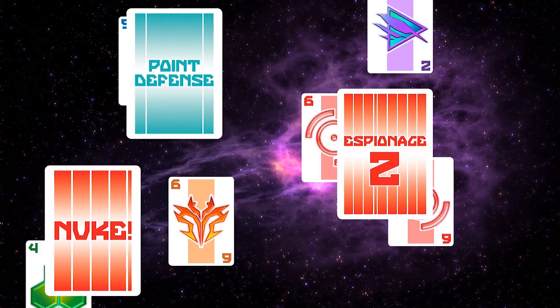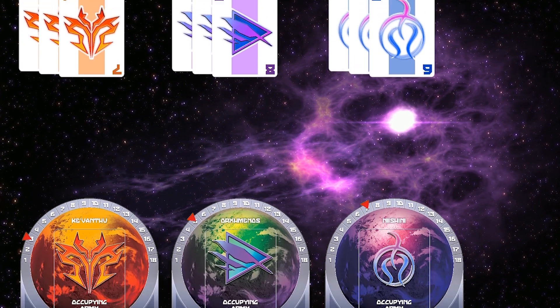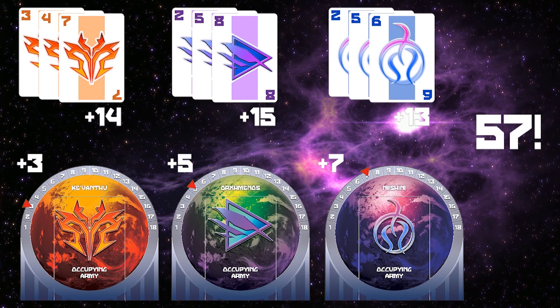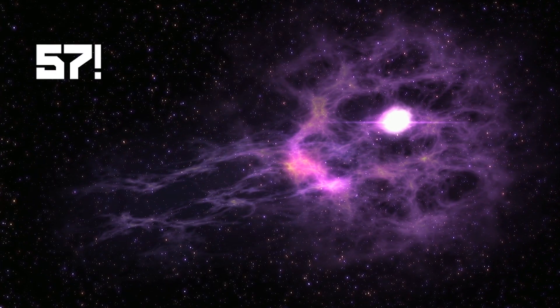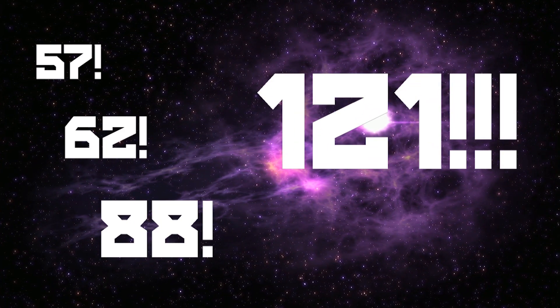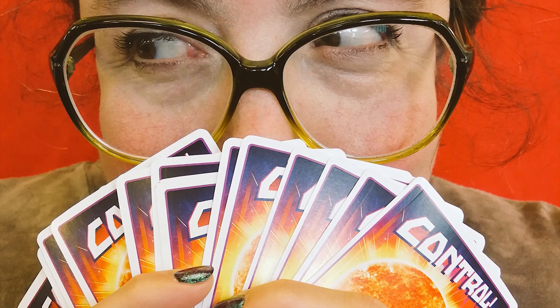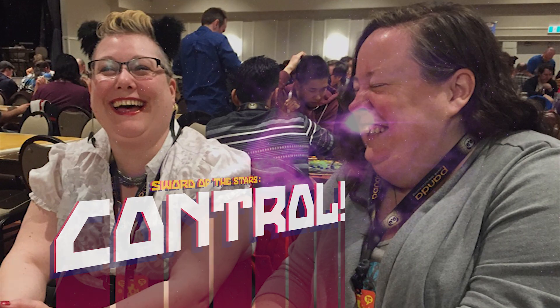The campaign will continue until the Cease Fire card appears. When it does, you will add up your score — the size of the garrisons and the civilian populations on the worlds that you control. After the final campaign, the scores for each round are tallied. The player with the highest score is victorious and is declared the Regent of the Sector. In the event of a tie, two co-regents will govern the Sector in peace.